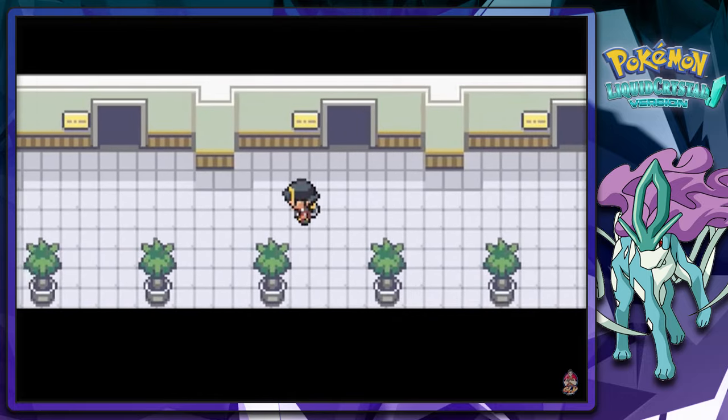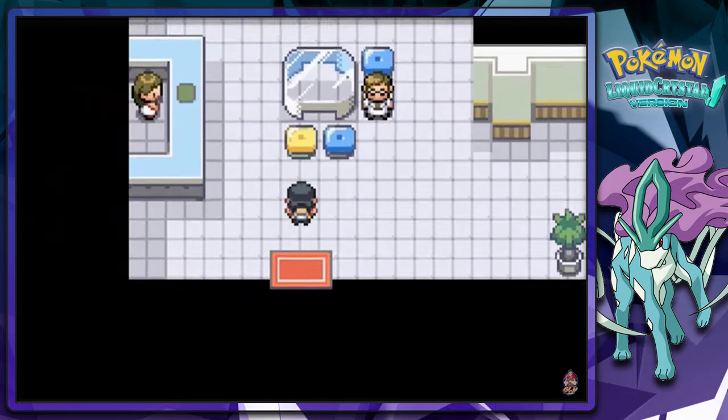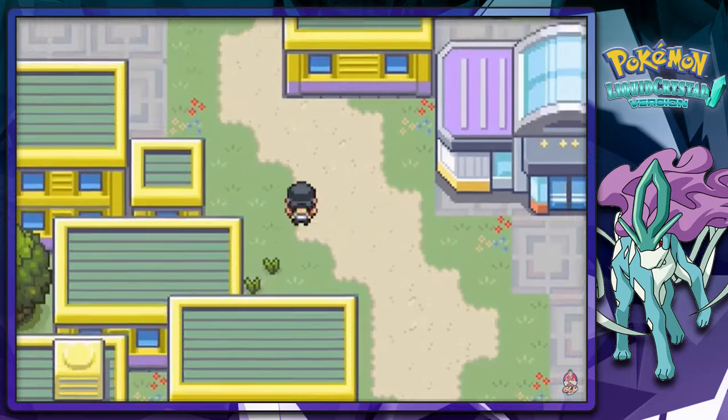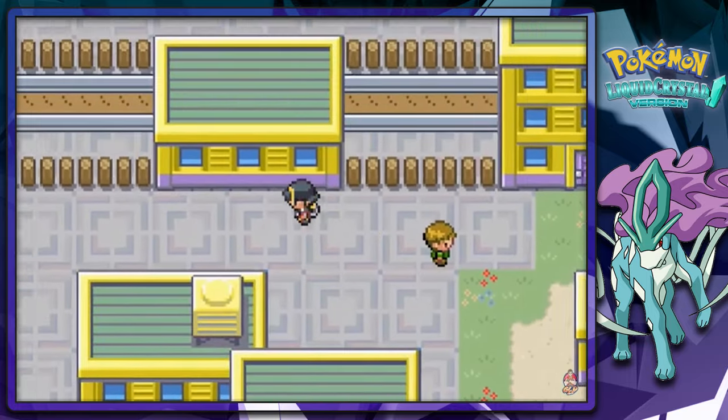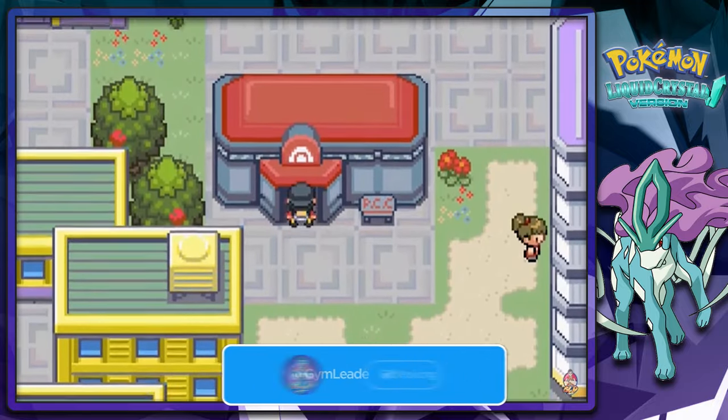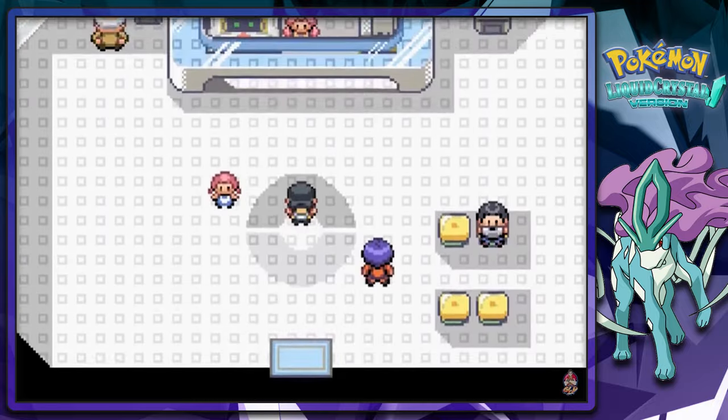This is where you're going to be actually getting some fossils right here. Let's go right ahead and get that Ditto and see what that unique Ditto looks like. I wonder if it's the Ditto from the anime — the Shiny Ditto. It could probably be a Shiny Ditto.